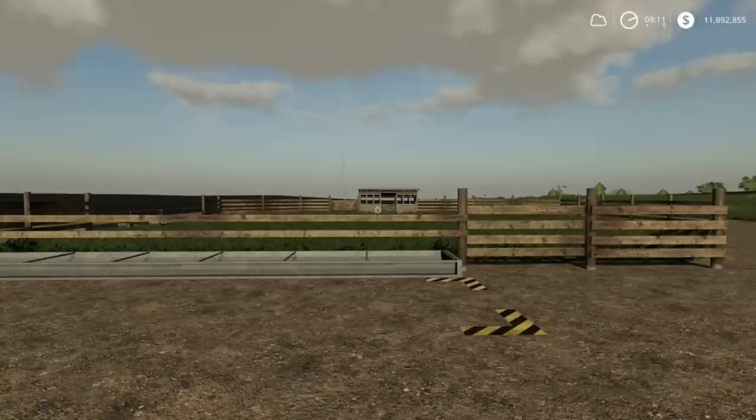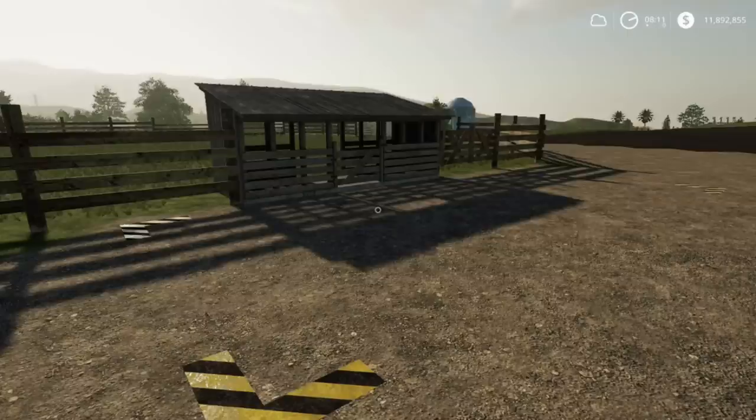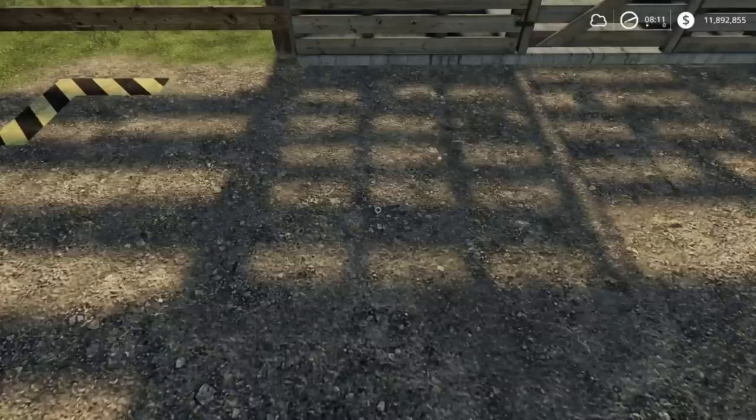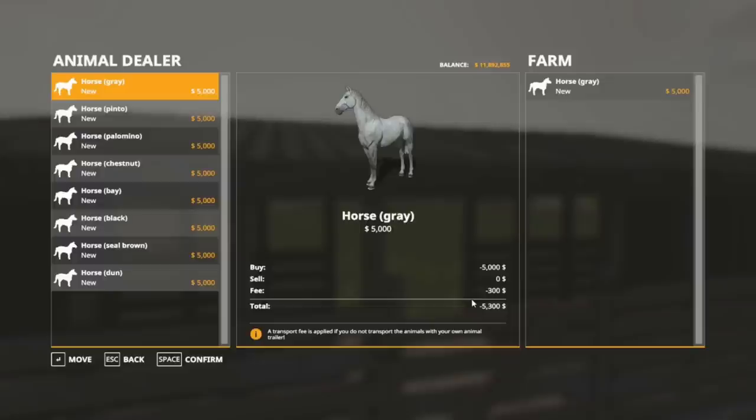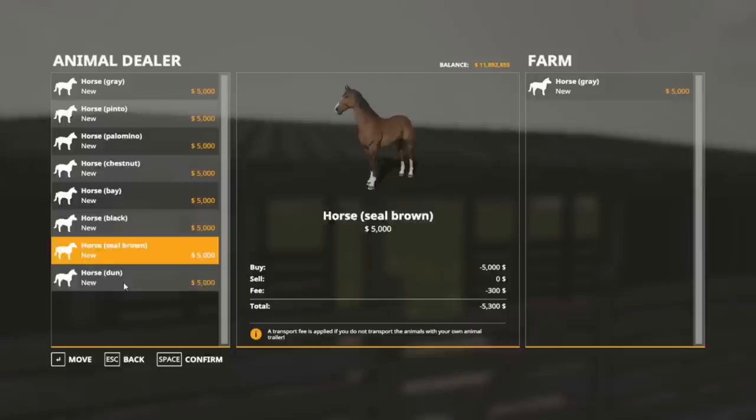To buy horses, come up to the back of the horse pen and hit R — you can purchase any horse and they're all going to net you the same profitability at the end. There's a delivery fee of $300 if you don't have a trailer of your own. It doesn't matter which horses you choose, though it might help to get eight different colors just so you can tell them apart if you're riding them yourself.